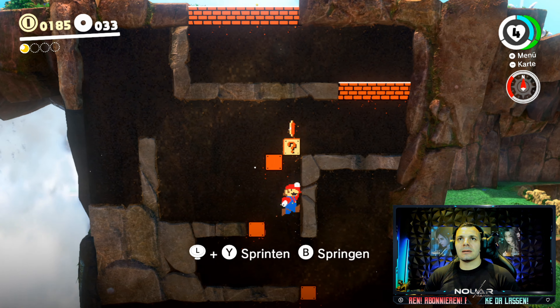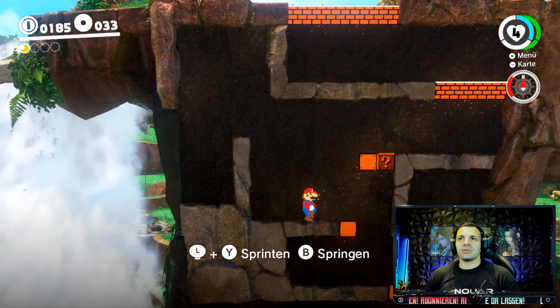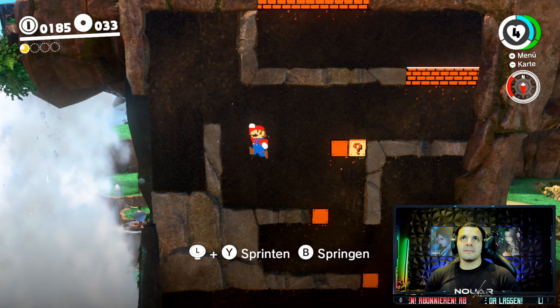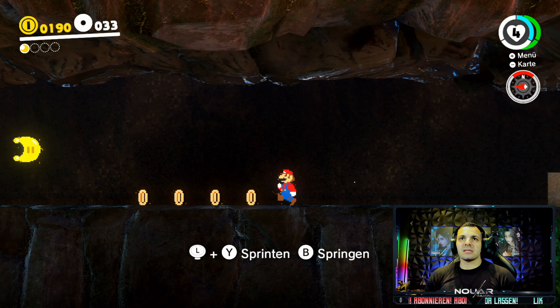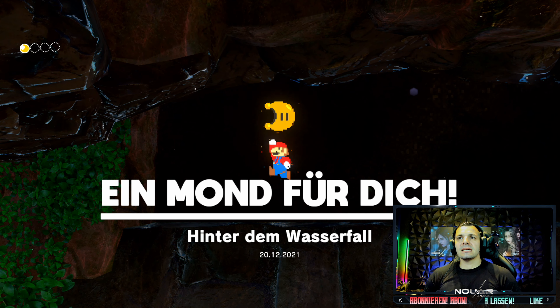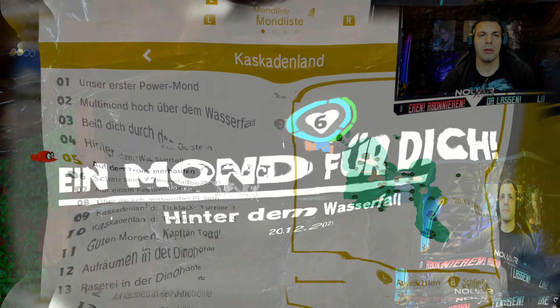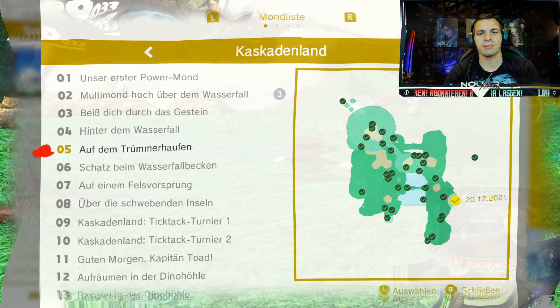Jetzt hab ich das letzte Mal verkackt. Scheiß drauf - Zwangsneurose überwunden. Sehr schön. Und da hinten habt ihr übrigens einen Mond - erstmal Coins. Hinter dem Wasserfall, Freunde. Power-Mond Nummer 5 auf dem Trümmerhaufen findet ihr hier auf der Map.